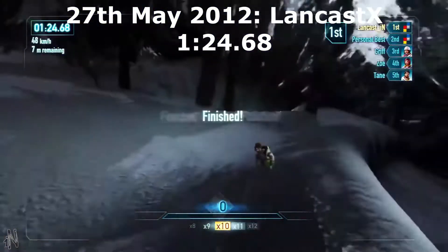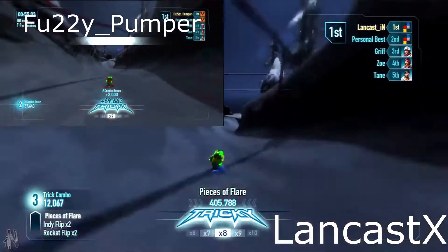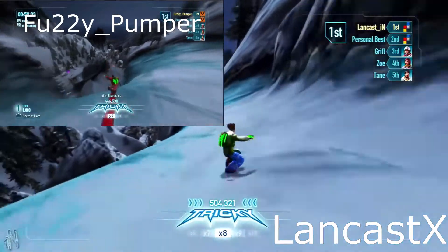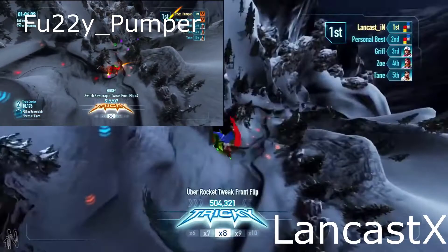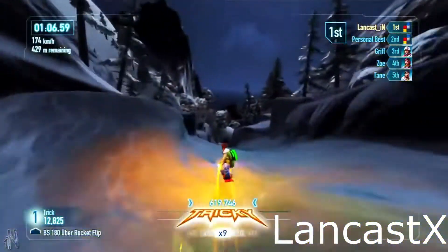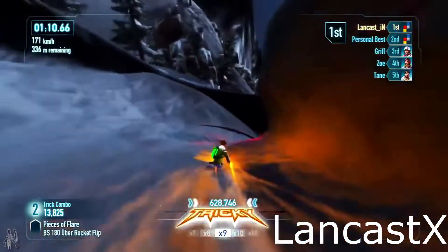Two days after Fuzzy's upload, a faster time was posted to YouTube. A run of 1 minute 24.68 was posted by LancastX. Lancast's run was much cleaner than Fuzzy's and he used a more refined tricky time strategy. Fuzzy used the rail before the big drop into the final part of the run, whereas Lancast took a route more to the right which was much smoother and reduced airtime into the bottom section of the drop. From this point on, players began to optimise Lancast's route bit by bit.